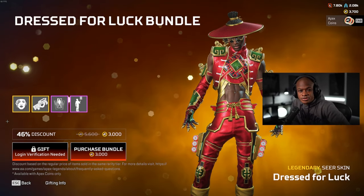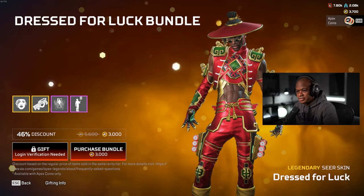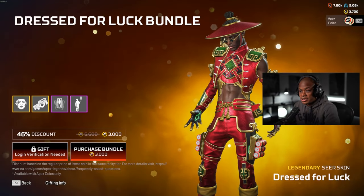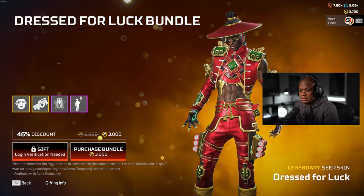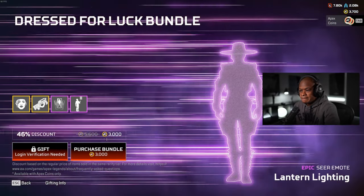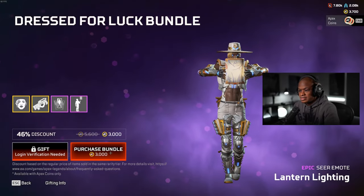Hey guys, what's up? Welcome back to another video. What we're going to be doing today is unlocking the Dress for Luck bundle for Seer. I'm definitely excited for this because we haven't gotten anything for Seer in a while. It comes with the Prowler as well, so we'll take a look at that. Let's get this and then we'll jump into Firing Range and see what it looks like.